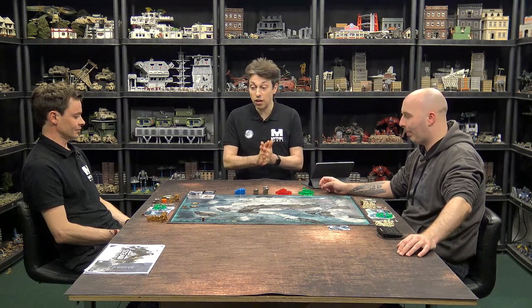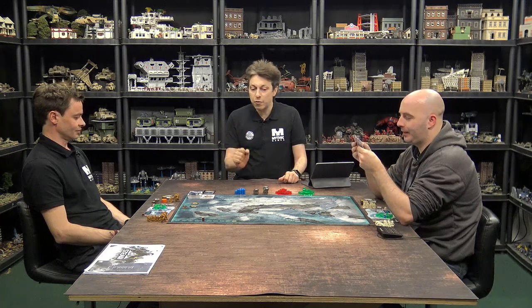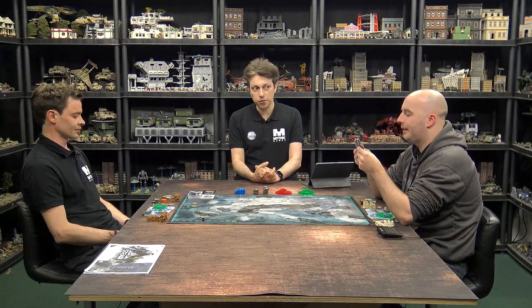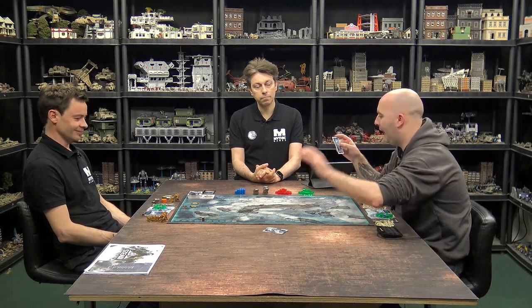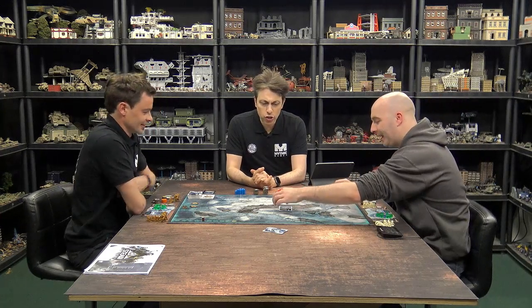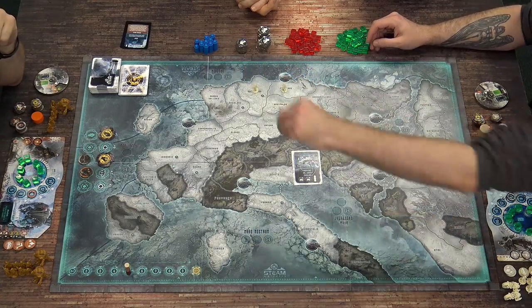Now the second player will choose the deployment. We have six deployment cards that give you three areas where you can deploy. I'm going to go with deployment five, because everything's on the coastline, and I think that's perfect for the Free Fleet. So one soldier marker here, one here, and another one here.